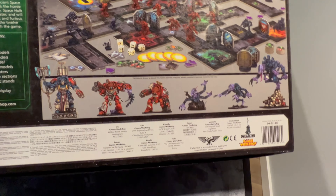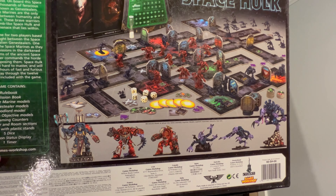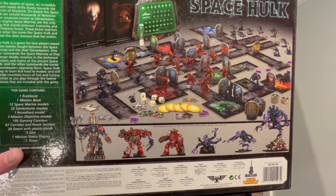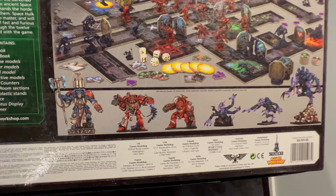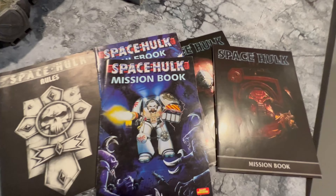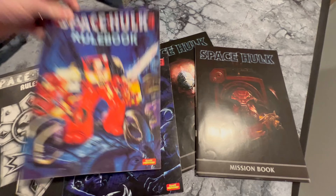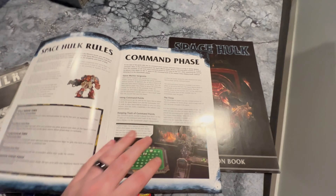This one was nice because it had a nice blend — it brought a lot of the first edition stuff. Cykers and all different stuff. You have the Gene Stealer Patriarch, I think. They brought back a lot of things: assault cannons and different weapons that were lacking from the second edition. But this was a really cool one, updated with some really kick-ass models.